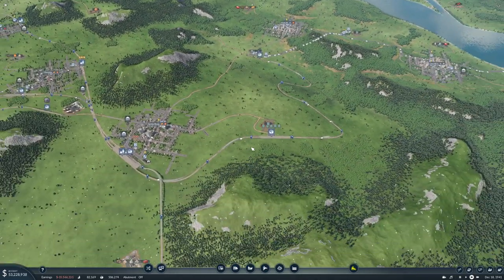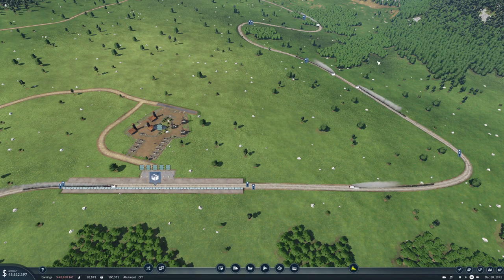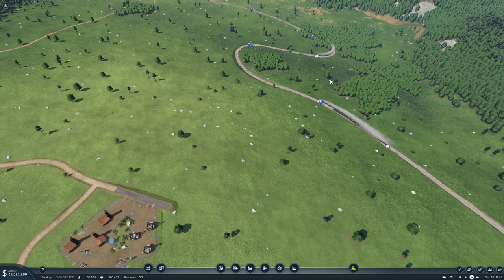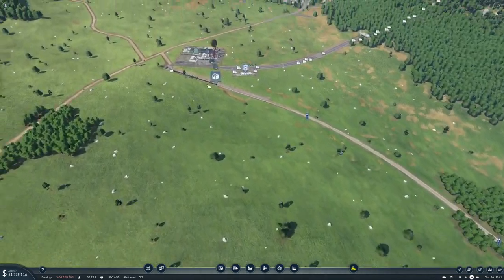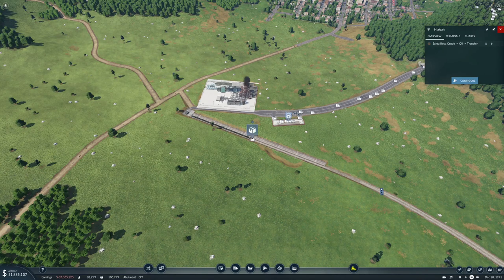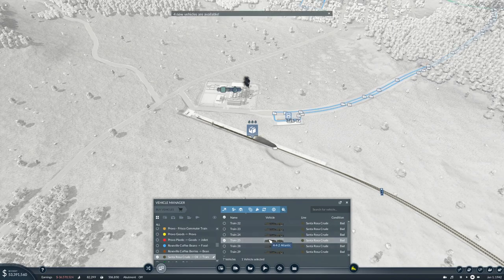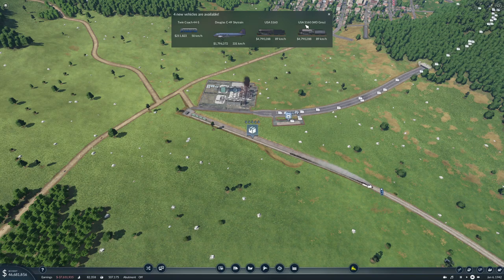I want to upgrade these trains too, because they are really struggling going up. I think their capacity is fine, it's just that they're not powerful enough locomotives. It's the 442 Atlantic, USA 160, S160 WD Gray, the Douglas C49 Sky Train, and the Twin Coach. Nice.